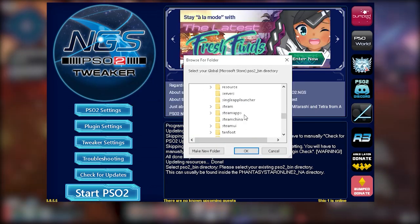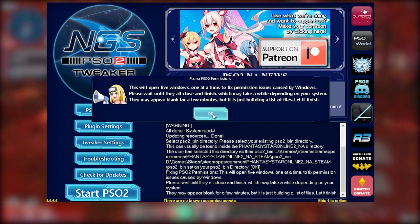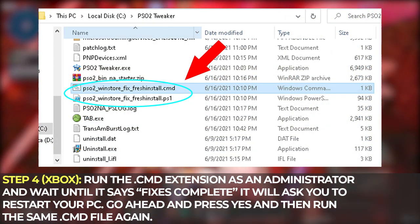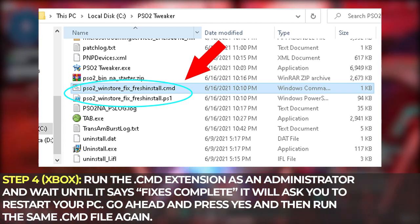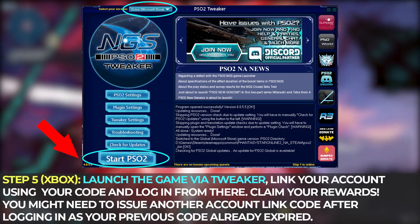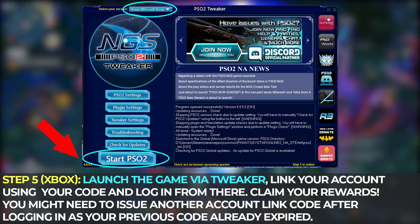For Steam, just go to the respective drive where you installed it — Steam Apps, Common, PSO2 NGS — and then select PSO2 Bin. Let the command prompt window finish patching, and then download these two files and put them in the same folder where you installed the PSO2 Tweaker. Run the .cmd extension as an administrator and wait until it says Fixes Complete. It will ask you to restart your PC, so press yes, then run the same .cmd file again. Launch the game, link your account using the code, log in, and claim your rewards. You might need to issue another account link code after logging in, as your previous code may have already expired.